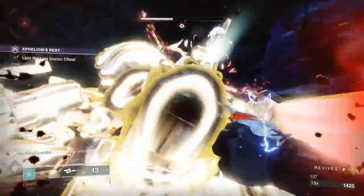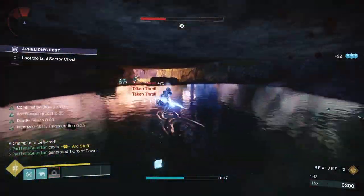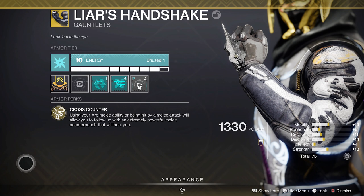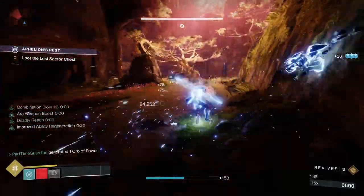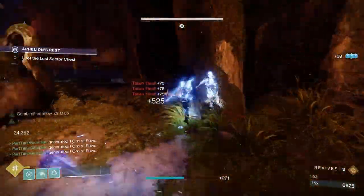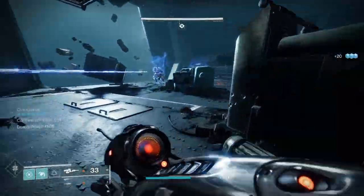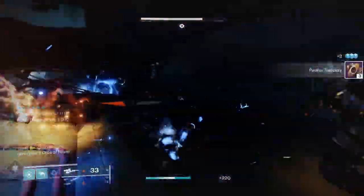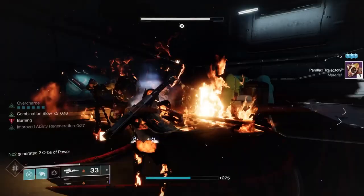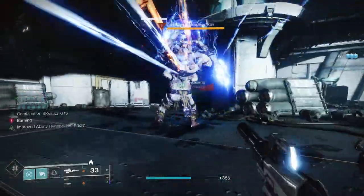On top of that, I'm going to add Liar's Handshake. The perk is Cross Counter — using your arc melee ability or being hit by melee will allow you to increase damage on a counter punch that will heal you. In PvE content, when you're getting your charged melee with stacks of Combination Flow, you should be able to very quickly kill adds. If you come up against something beefier, when you hit it you're going to get some healing back, plus increased damage. I'll go over the numbers and it's actually kind of insane — I was surprised myself.